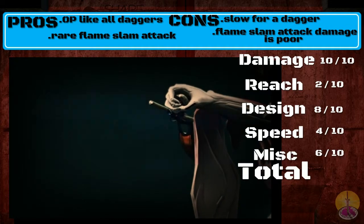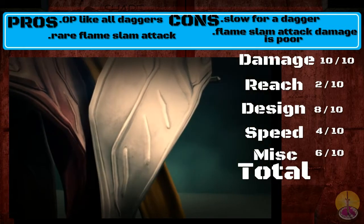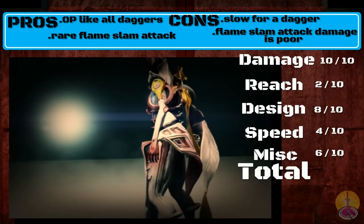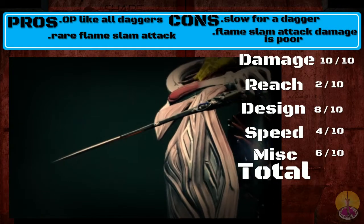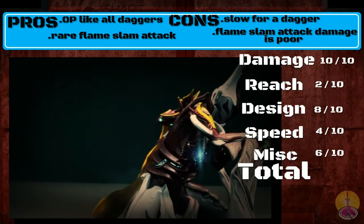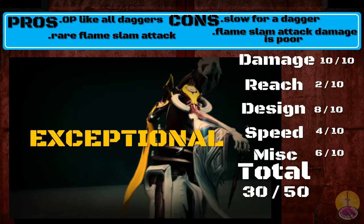Miscellaneous, I'm going to give it a 6 out of 10. Most people will get this probably at some point, and if you're lucky you'll get it early in the game, and it's not too complicated to build — pretty easy, actually. It's a pretty good weapon starting off. Overall, I think it's pretty great. So in total, I give the Heat Dagger 30 out of 50 — it's an exceptional weapon, definitely useful in the right hands.